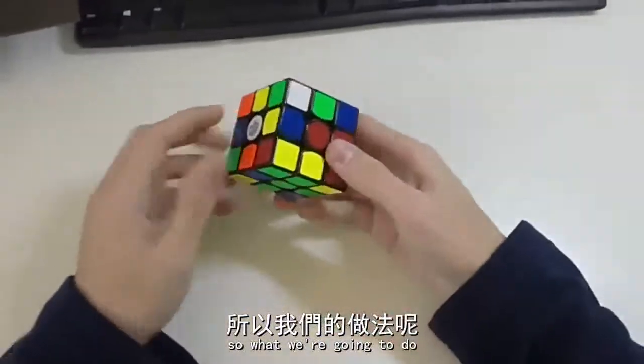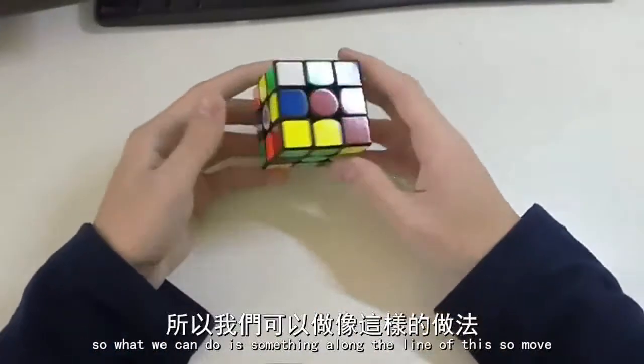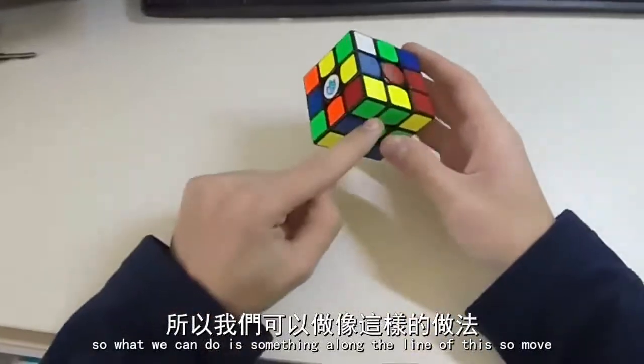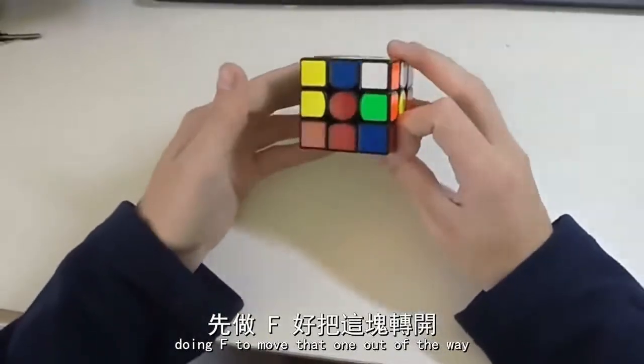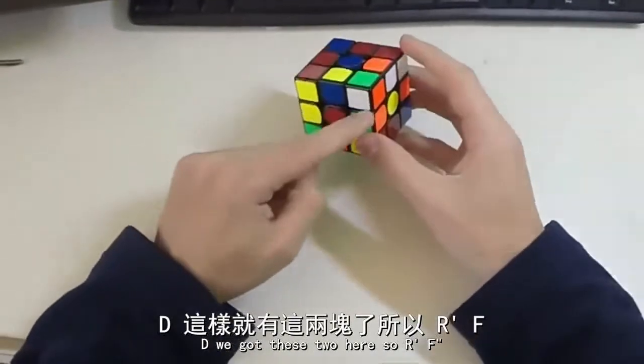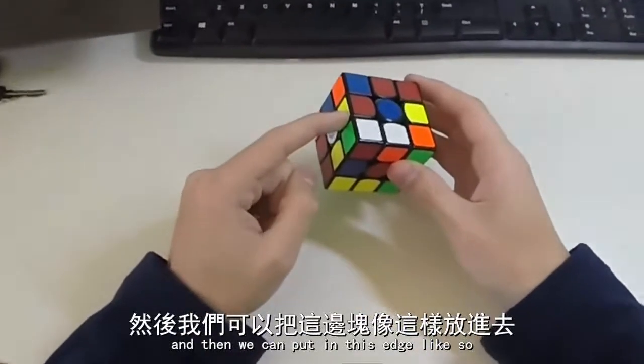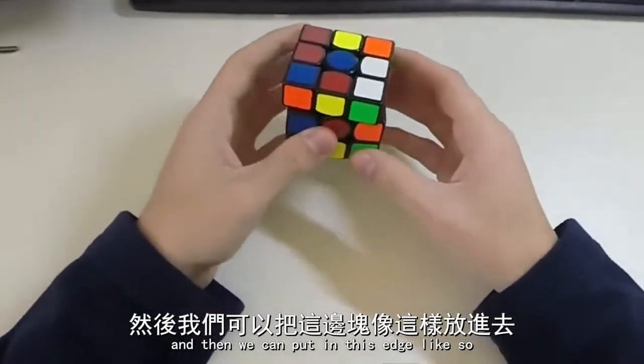So what we are going to do — we also noticed that we have this corner connected with this edge here, so what we can do is something along the lines of this. Do an F to move that one out of the way, D, we've got these two here, so R' F, and then we can put in this edge like so.